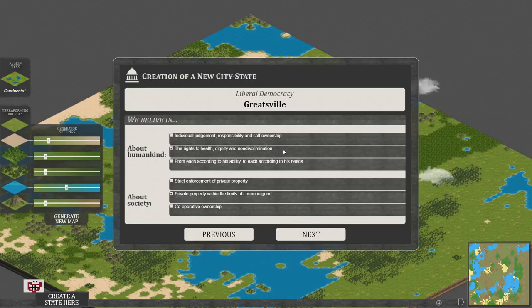Now we have to choose our politics. Not going to spend too much time on this — who cares about politics? Let's make it a co-op, whatever that is. And social ownership of the means of production. Hooray! Greatsville — we'll stick to fairly basic stuff. Hooray, new state has been established.